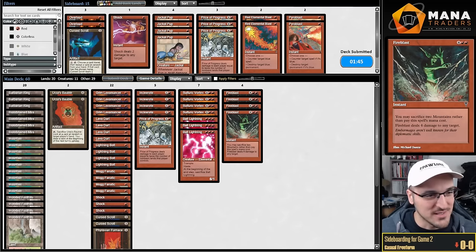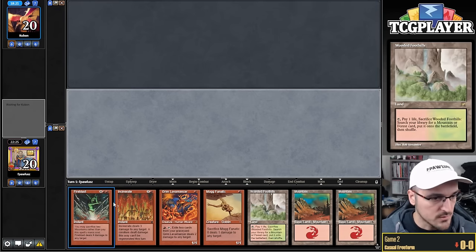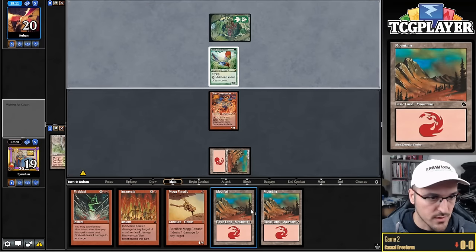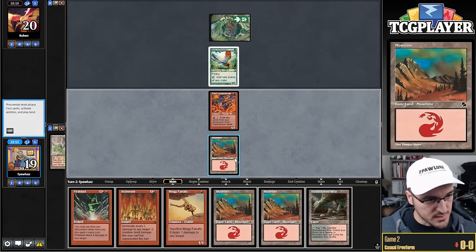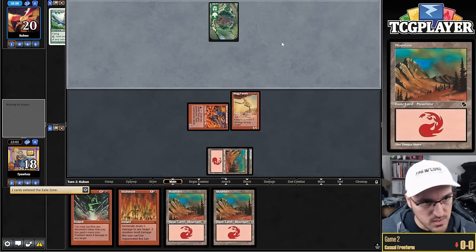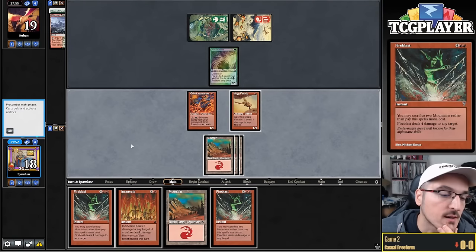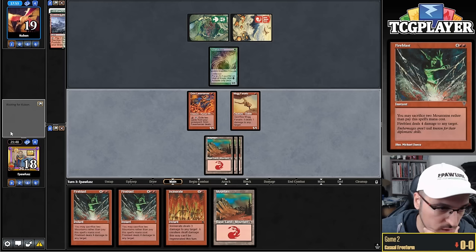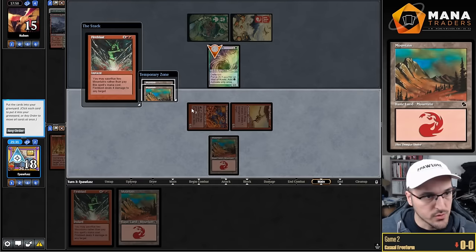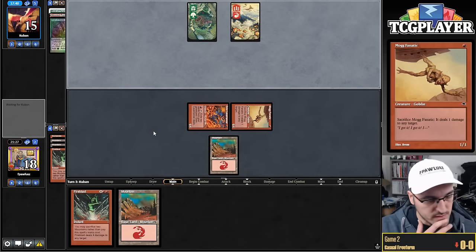Burst of Paradise — that one's dead. I think I could Shock instead. What are the chances that Mogg Fanatic deals even more damage? Actually not unreasonable, so maybe this is okay. Really want to dodge a Wall here. Second Fire Blast — that's a lot of fodder for Lavamancer but I don't think I want to use it just yet. Attack — opponent takes the block, and I think I'm just Fire Blasting the Wall. It's really important to keep him off mana. I already have a second Fire Blast so it's fine. We still have board advantage. Maybe I shouldn't have played Incinerate though — second Wall is devastating.